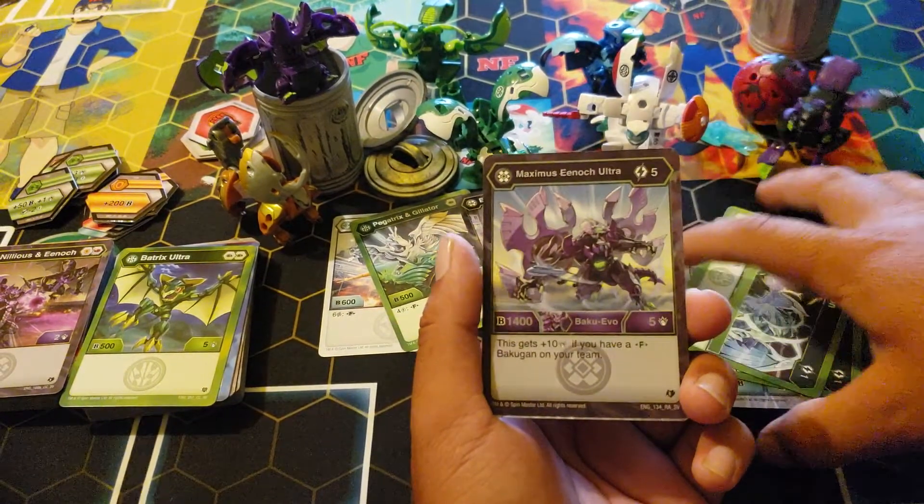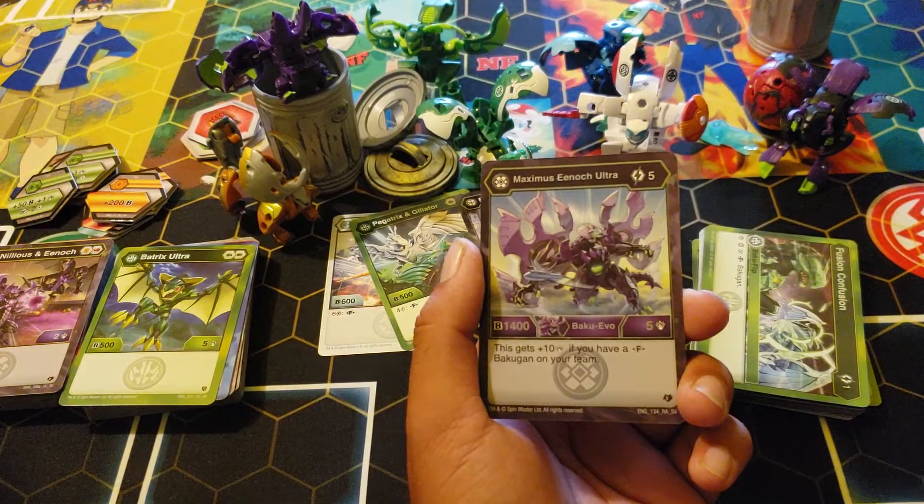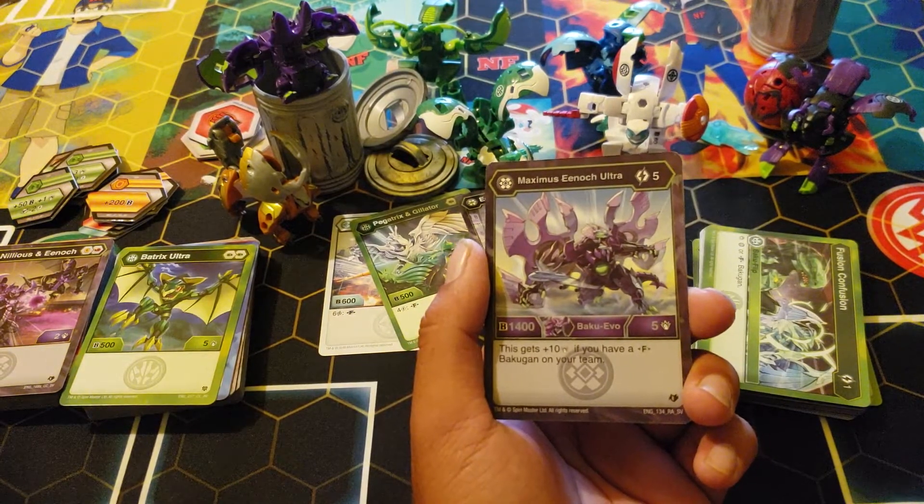Maximus Enoch: five cost, 14-five — this gets ten if you have a fusion Bakugun on your team, so it'd be 14-15.